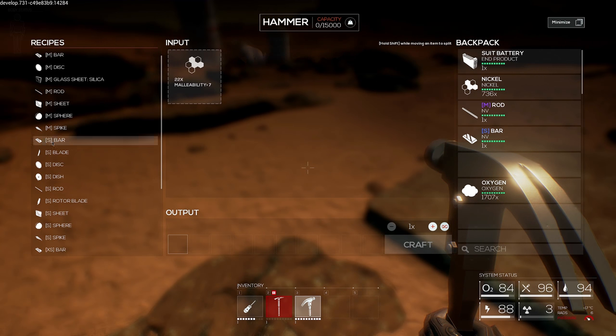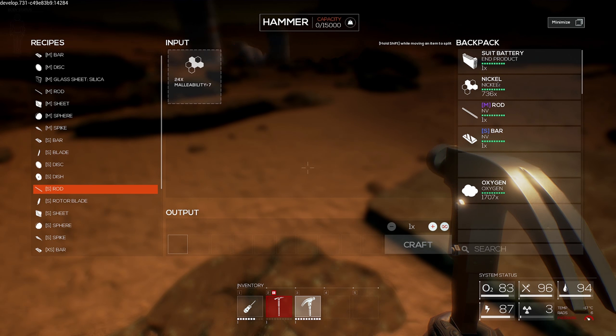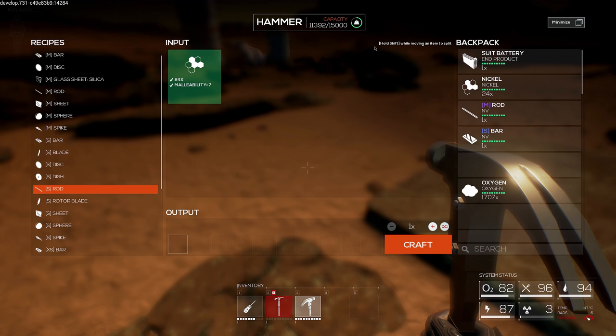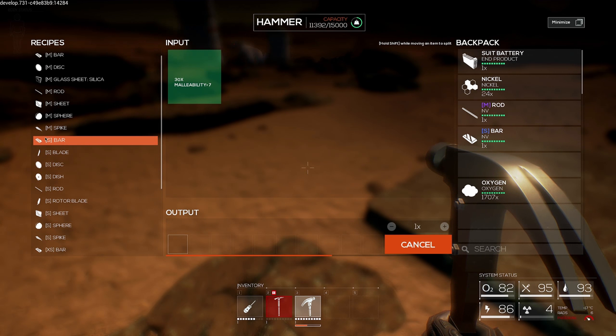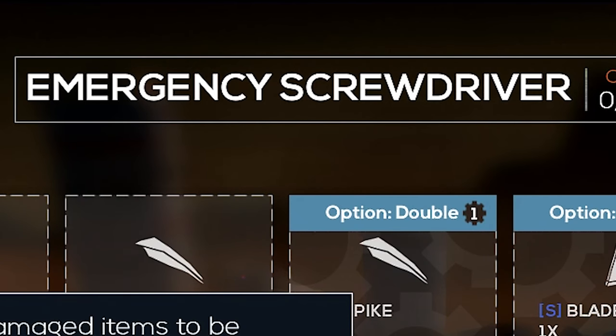S and M - small or medium - obviously changes depending on what it's asking for. Any material can be used which meets the requirement stats - basically anything like nickel. So you drag it over and it will load all of the nickel it can possibly hold into the hammer itself. That way you can craft as many as you want instead of just one. This will actually cycle between whatever - I can switch to a disc and make a disc at the same time using the same materials. It's like having a furnace in most survival games where you just store a bunch of materials in there and it will just continuously make stuff.